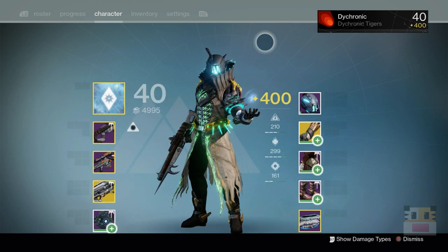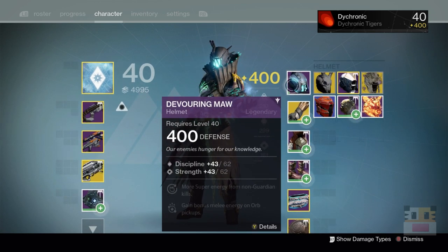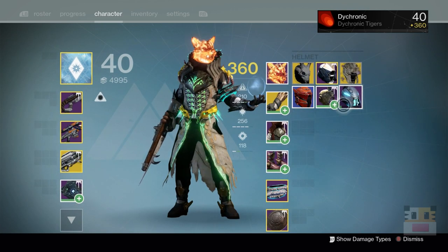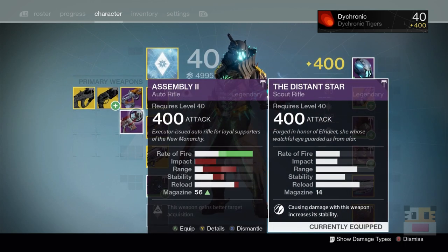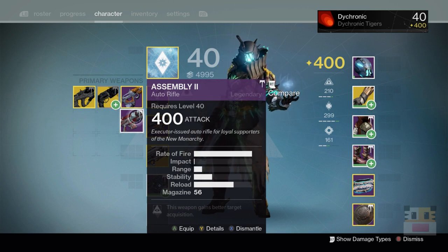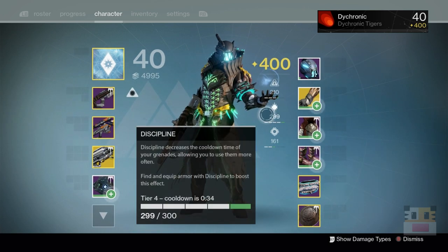I recently acquired a certain skill set that one would call very shocking for my personality — I recently acquired the Devouring Maw, literally just at the previous nightfall. Starting here with Distant Star — I love this gun. Distant Star has got to be like the best gun ever. I just got from nightfall this zero-impact, maximum-fire-rate auto rifle which I do not need — it's just never useful.